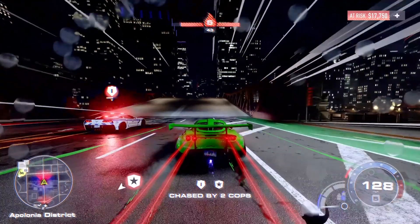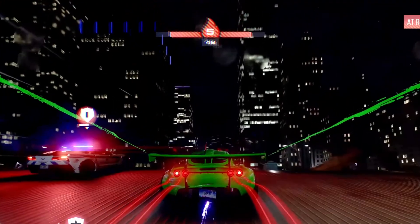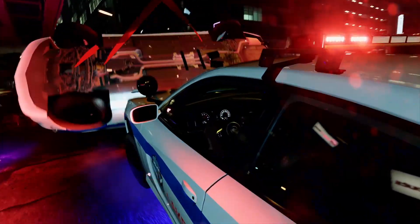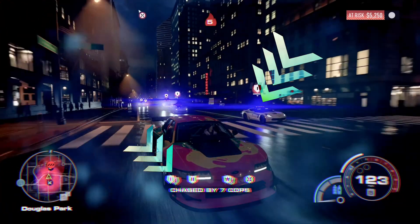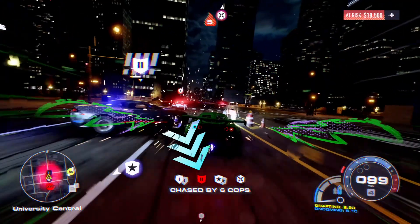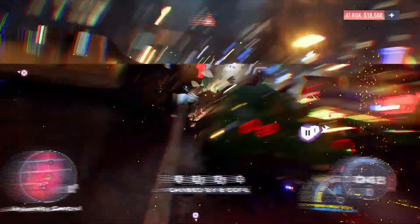Speaking of getting chased, the backup timer's back and it works exactly like Most Wanted. If you take out just the right amount of cops, there will be a timer along with a bar indicating that backup's on the way. Speaking of taking out cops, we also got to see a cop takedown animation. When you ram a cop or get hit by one, the icons on the bottom flash red, indicating that you're getting hit or damaging that certain cop, and it's pretty neat how well it functions.